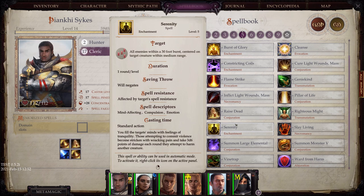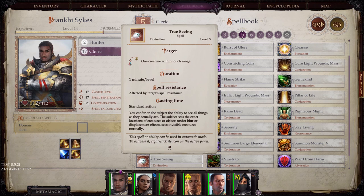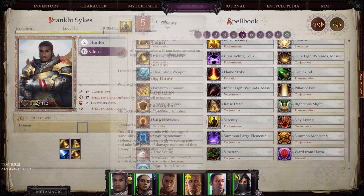Spell Resistance, even though it only applies to one person, is still a huge boost. If you have a main tank you want to rush in to take all the bad spells while the rest of the party trickles in, this is a very powerful way to do that. And True Seeing — there are a lot of enemies in this game that use displacement, and a few that use invisibility as well, so having True Seeing slotted is very effective.